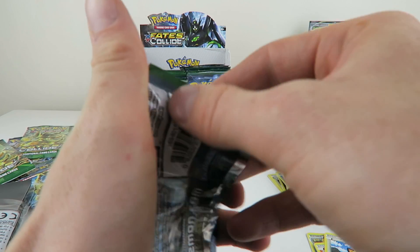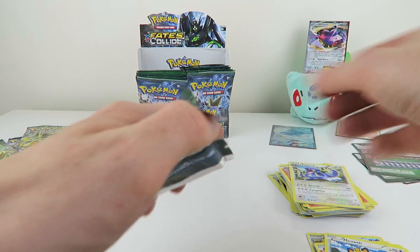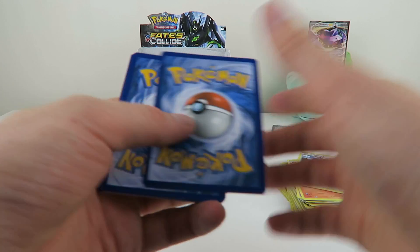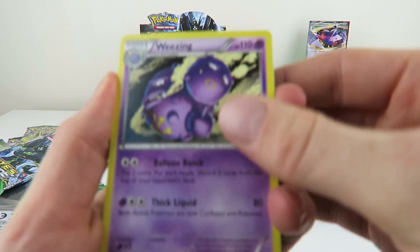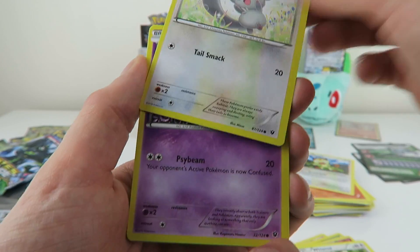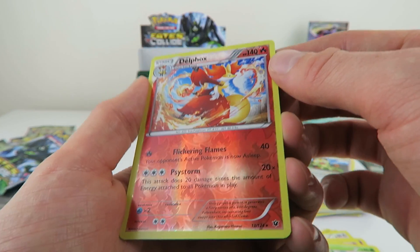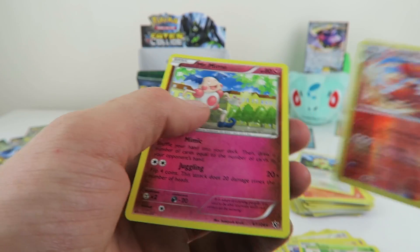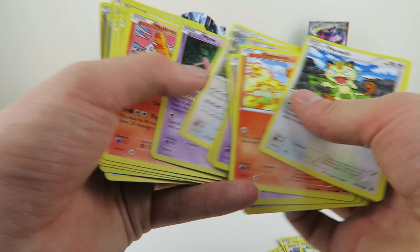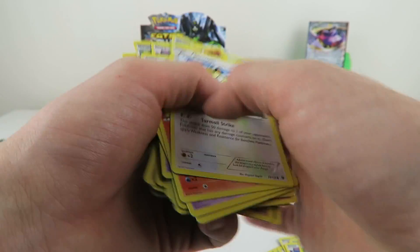Zygarde did it again — another Zygarde pack. This is an insane opening, probably because I'm crisscrossing across the booster box. I actually love doing booster box openings. We've got a Wheezing, Fairy Garden, Whimsicott, Whismur, Minccino, Gothita, Solosis, Snivy. The reverse is a Delphox — that's just my phone going off — a Delphox reverse rare, very nice. And the rare is a Mr. Mime. Now I'm going to try and find my rares again.